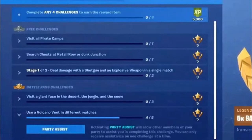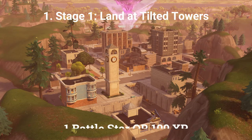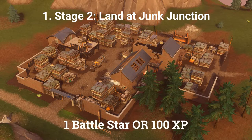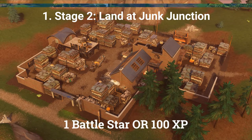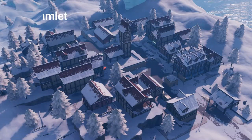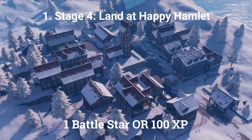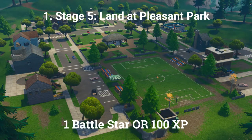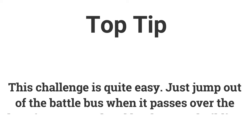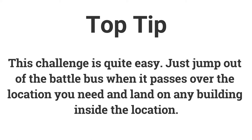You can also now put a challenge as your party assist, so if you struggle with one, set it as your party assist and you can complete it with friends in your lobby. The first stage for the first challenge is land at Tilted Towers, then Junk Junction, then Retail Row, then Happy Hamlet, and finally Pleasant Park. This challenge is quite easy — just jump out of the battle bus when it passes over the location you need, land on any building, and you should get this challenge done.